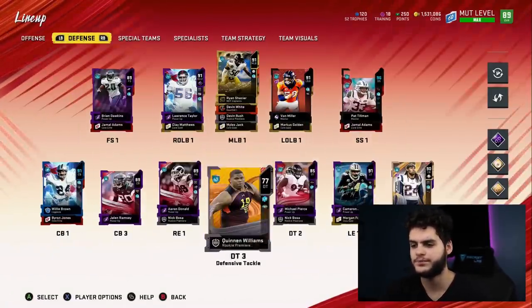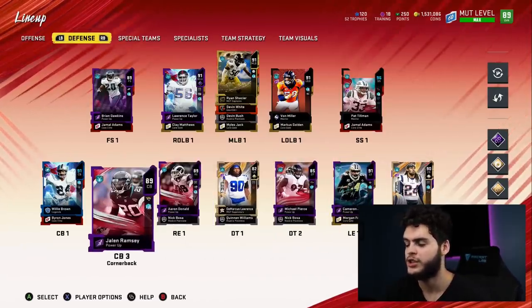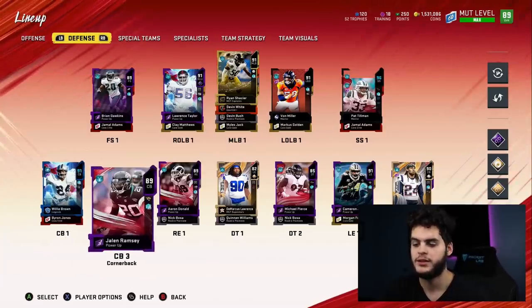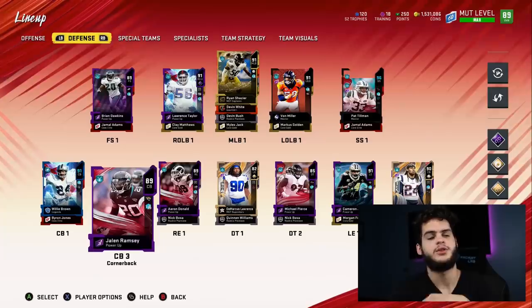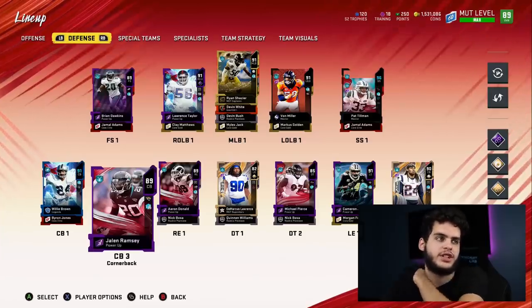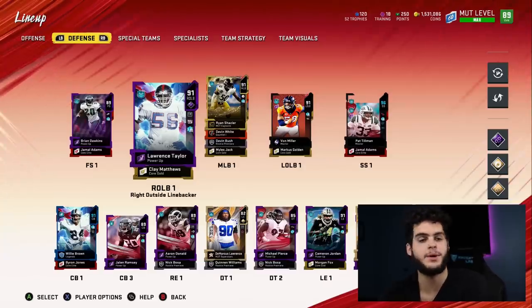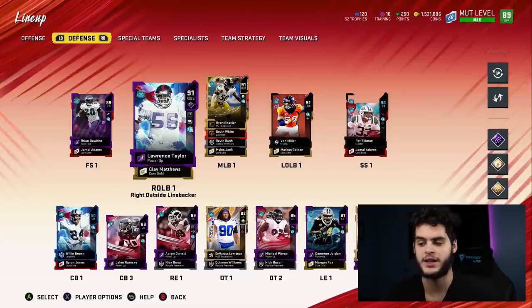For Jalen Ramsey, I do have NAT Gilmore, but cornerback is a three-player position so I'll be more than happy to put Ramsey at cornerback one slot, Willie Brown back in the slot, and cornerback three. If you guys have all NAT cornerbacks, you can go other routes than Ramsey — such as DeCastro or Jamal Adams. I personally don't know if I'd ever take Jamal Adams, although he has to be up there because of his ability. He could be a great box safety if you want to put him in the box and not rock him at safety.